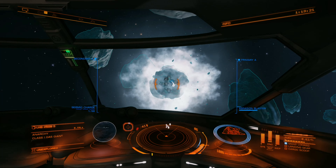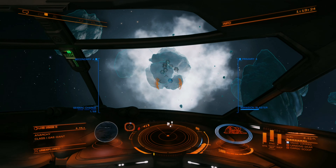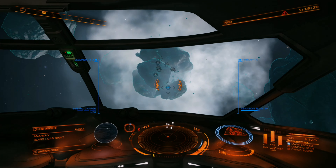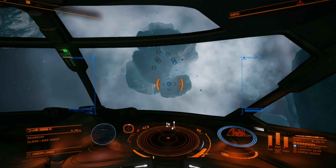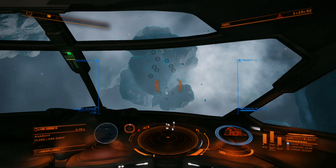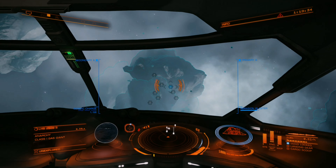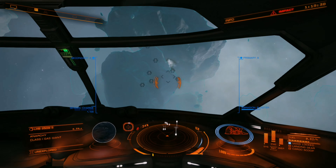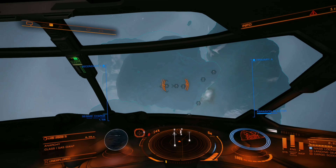After cracking that core, head towards it with your abrasion blaster and begin blasting off any minerals you see hanging on the sides of the asteroids. This would also be a good time to deploy your cargo scoop and your collector limpet. This will take a little bit to pick everything up, so feel free to pick them up manually while the limpet does the job as well.